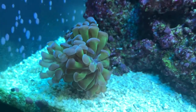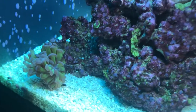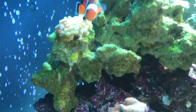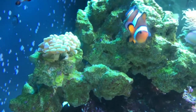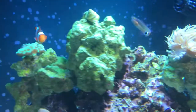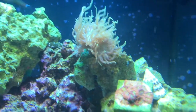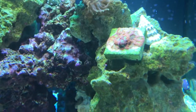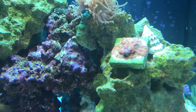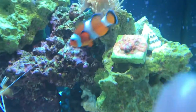Purple tip branching hammer, two little clowns want to say hi, they're like 'feed me, feed me.' Golden torch — excuse me, hammer. Got the tailspot blending in here, he's doing great. The dunking — I've had some bleaching as of late in my tank and my water parameters, and I believe that's what it has to do with, to be honest.